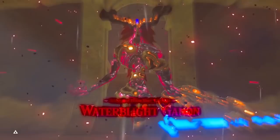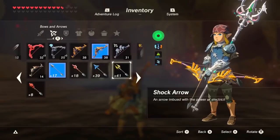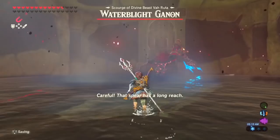First we have Water Blight Ganon. For preparation, make sure you have some decent weapons and bows. Stock up on some arrows, and if you're willing to use them, shock arrows can do a little extra damage. And for weapons, good spears would be a good idea.